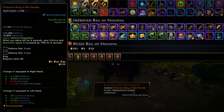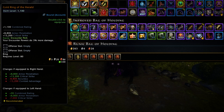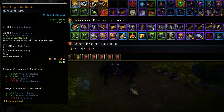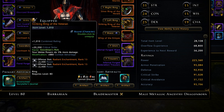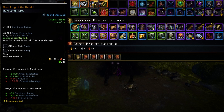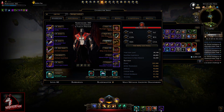The Platinum Ring of the Herald has 13,200 defense and 8,800 awareness. Its equip power is Defense Preparation: when you stand still for six seconds, your defense and movement speed are increased by 10% for six seconds. It has two defense slots. The Gold Ring of the Herald has 8,800 armor penetration and 13,200 critical strike; its Counter Perk makes your encounter powers do 3% more damage. The Electrum Ring of the Herald has 13,200 critical avoidance and 8,800 deflection, with the same Defense Preparation equip power as Platinum — only the stats differ.